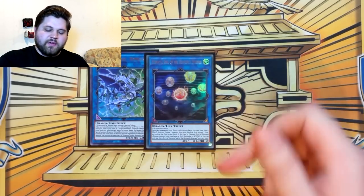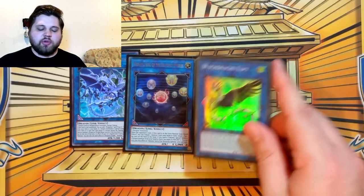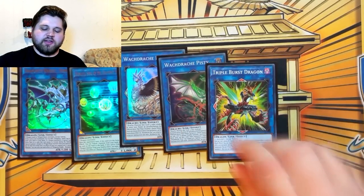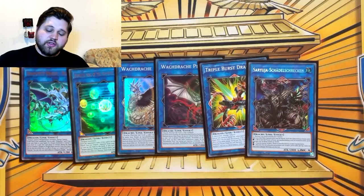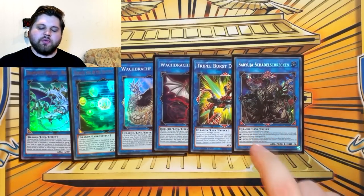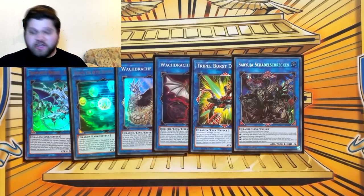For the Extra Deck: one copy of Romulus, one copy of Hieratic Seal of the Heavenly Spheres. Heavenly Spheres isn't used for combo anymore, but sometimes you end on it in weird hands where you have extra resources, or something has gone wrong and you couldn't get to the Lechery play. Guard Dragon LP, Guard Dragon Pisty — these are essential combo pieces. Triple Burst Dragon is an essential combo piece with Pisty because it gets you the arrow pointing for Pisty, and it's also a really good equip on Borloid Savage — strictly better than Romulus to equip because it's one extra negate and a bigger attack boost.